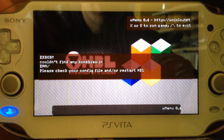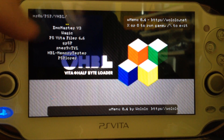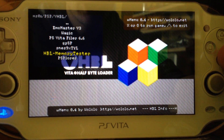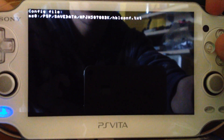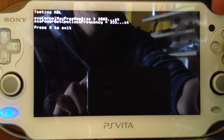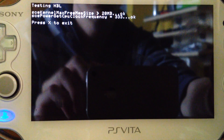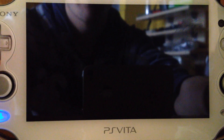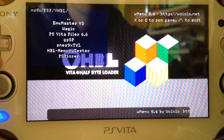There is this weird error that appears — you can just press the R button and you will be in the MS0PCVHBL folder. Then let's start this memory tester which shows you that you can run homebrews. It shows you how much RAM, the CPU speed, and such. This is still a bit bugged but this can be fixed.